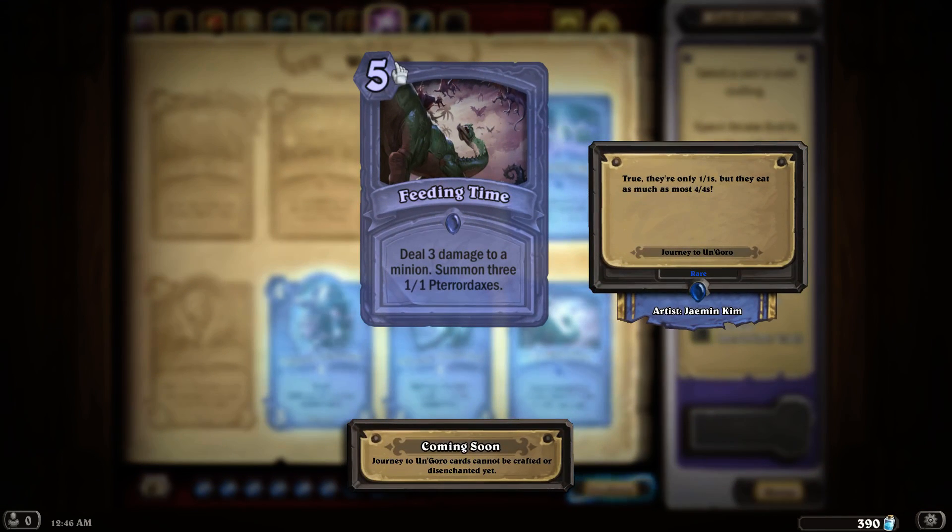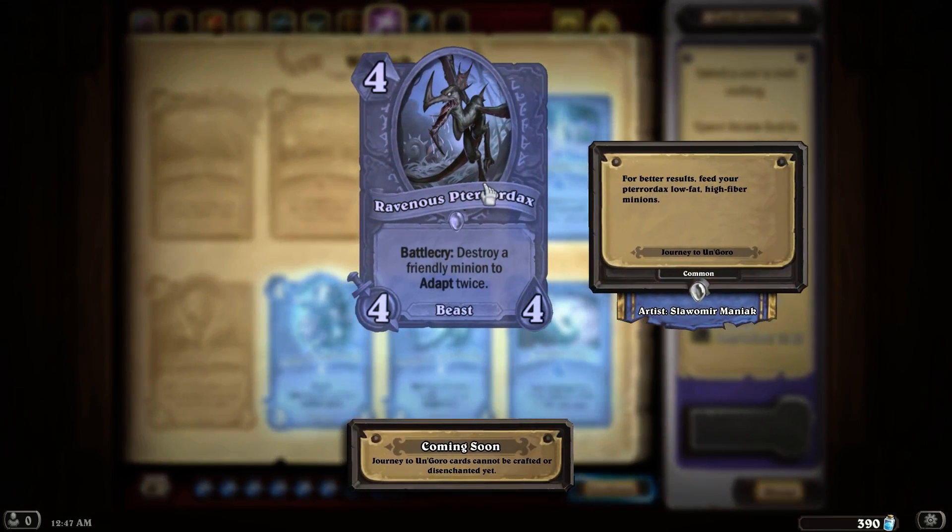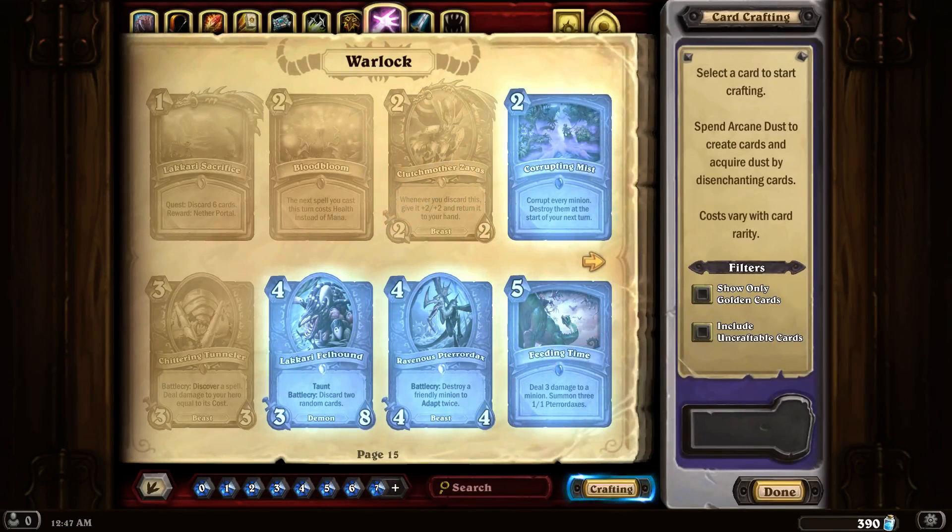The next card is a 5-mana spell called Feeding Time: deal 3 damage to a minion, summon 3 1/1 Pterrordaxes. On its face this is a good spell — I could see a card that does 3 damage for 3 mana, and a card that costs 3 mana summoning 3 1/1 Pterrordaxes. You're getting both for 5 instead of 6, so it's one cheaper than expected. It also opens up the possibility of finding synergy where Pterrordaxes get extra health, extra attack, or special abilities.